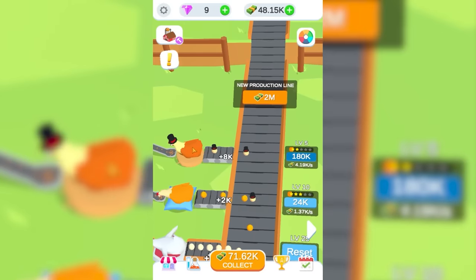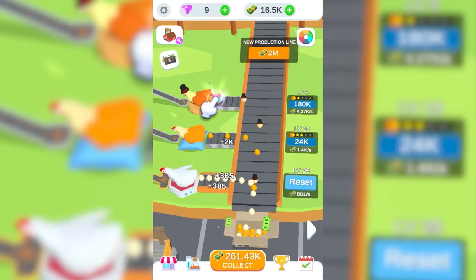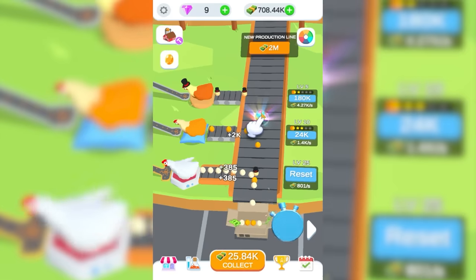These idiots are producing over 6,000 dollars a second already, so we're gonna increase production by 2%. We blinked and we have a quarter of a million dollars. And then I clicked on something that looked fun and now I'm stuck with an inevitable choice. And just like that, we have a rainbow egg — what is this?